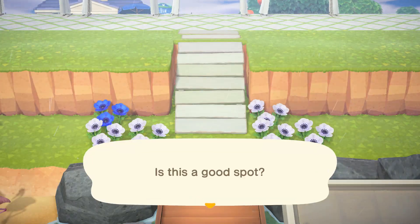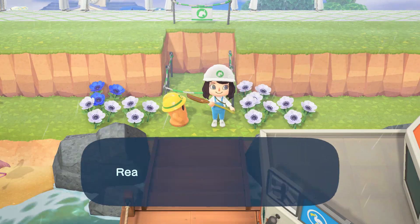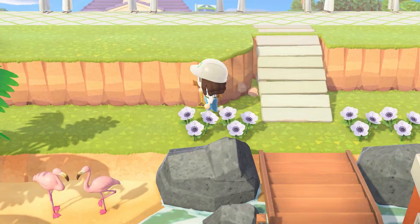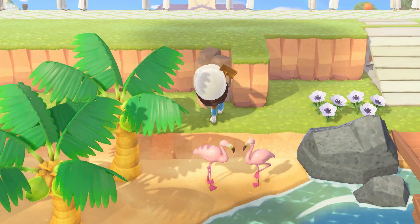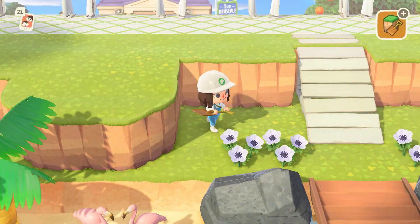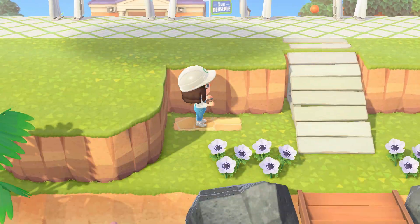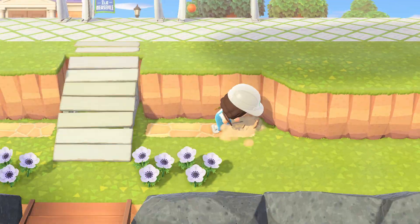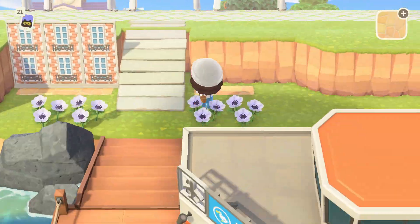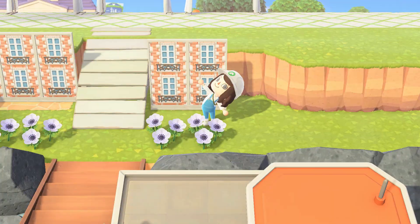I'm choosing to add a white plank ramp straight from the airport onto our big elevated area. I personally think the white ramps are super underrated. I feel like everybody uses either the stone or the brick staircases, or they go for the more natural looking ramps, but I think the white looks beautiful and a little more put together since it's painted.